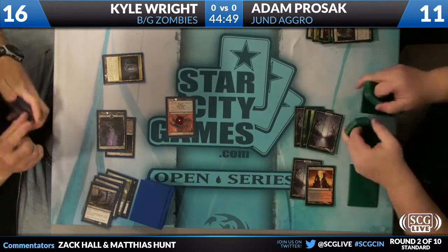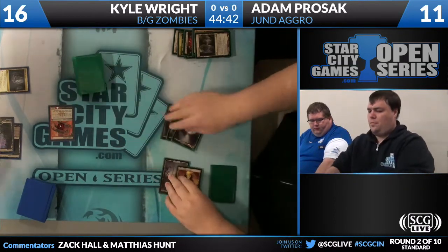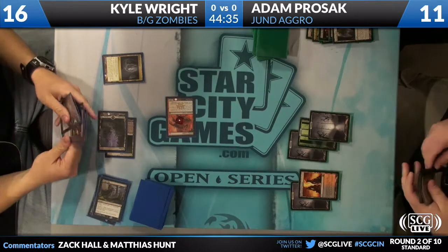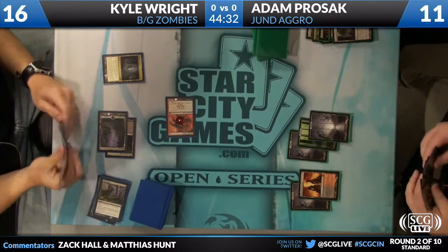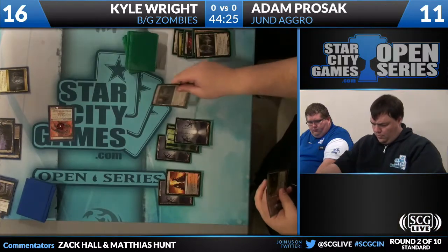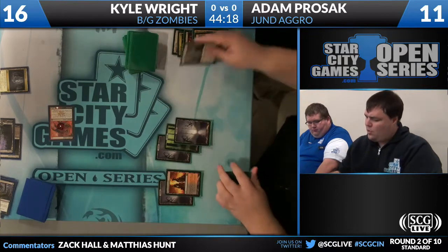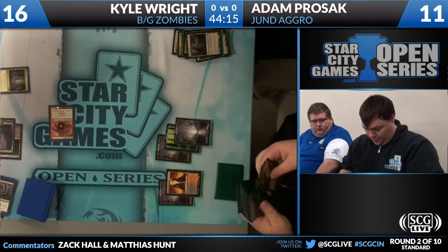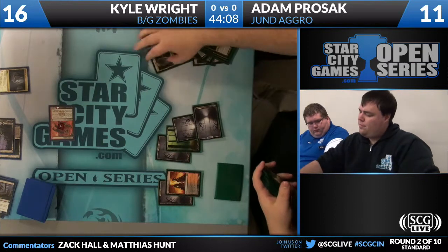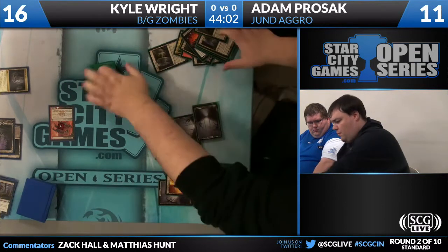Adam has to kill Geralf's Messenger via combat unless he can Olivia it, or use Pillar of Flame. He's going to crack the Evolving Wilds for a third Swamp — he's not looking for more green mana, and it's really Thragtusk he's hoping to draw into. He has a Sever in hand. A lot of pros are going with Pillar of Flame as their go-to removal spell. They might have expected a lot of Messengers today. Adam is playing only one Mountain and one Forest, and those are all four Swamps.